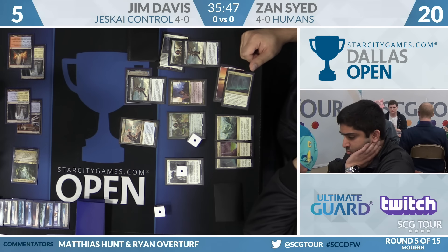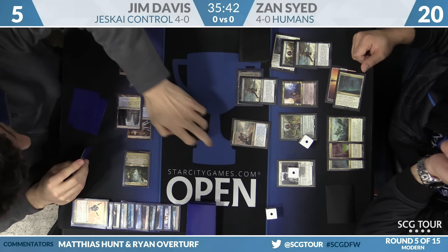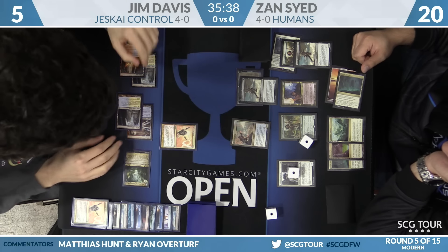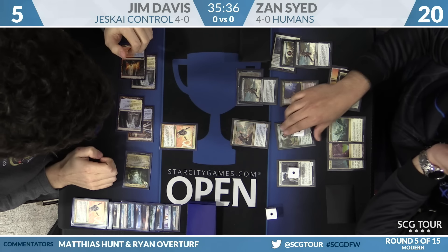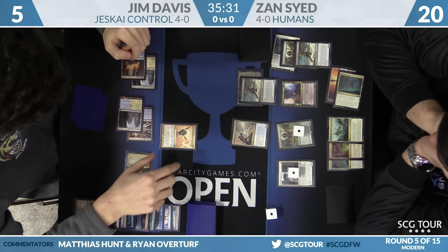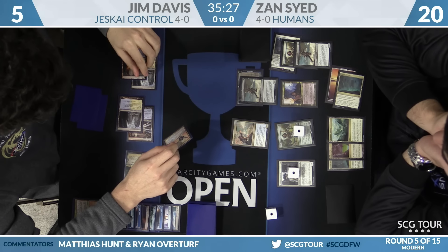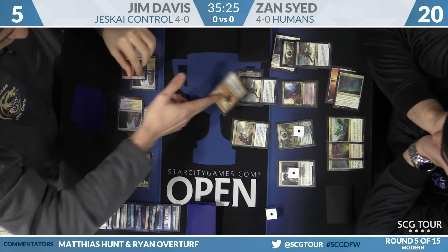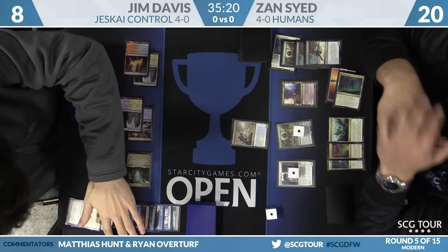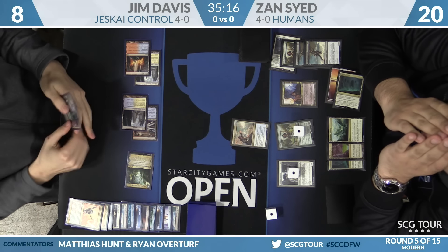Zan gets back the Helix, Jim goes to five. He uses the Helix again — he shoots the Freebooter to get Jace back. Jim goes up to eight. If Zan had played Thalia's Lieutenant there, he'd have had exactly eight power in play, but he didn't draw it. Now what does Zan name? Zan knows Jim scryed a card to the top off Serum Visions, so it's reasonable to name Supreme Verdict — really tempting.